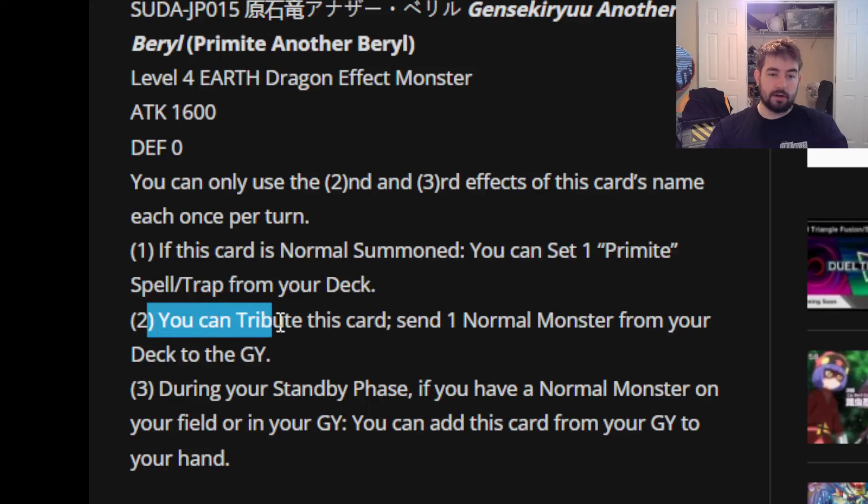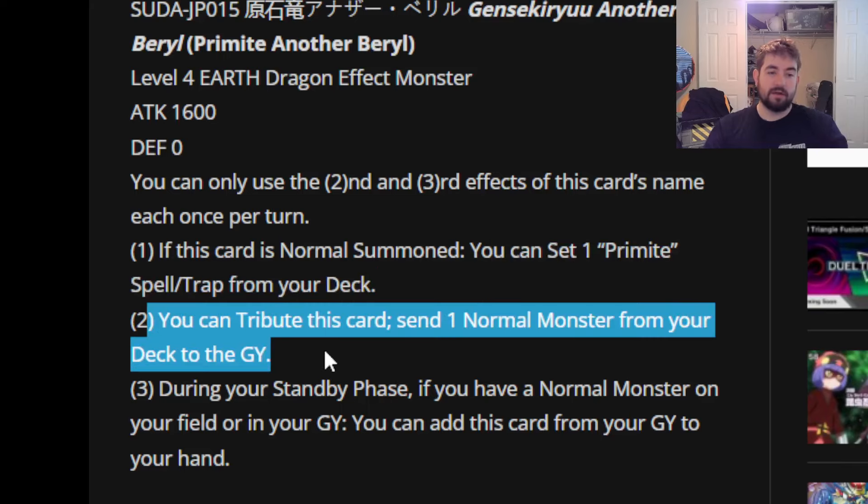Second effect: you can tribute this card, then send one normal monster from your deck to the graveyard. Just send? I wish this would have just summoned straight from the deck. This is a negative one, technically, where you're literally just losing a body to put a card that does nothing in grave. I sort of get it, because it does clear itself off the field so that you can activate something like Roar, or the traps that need you to have no monsters on field. But I just wish the payoff was actually something.